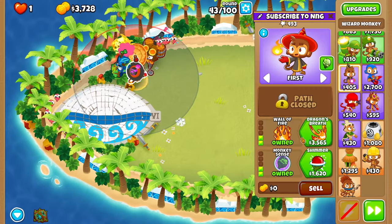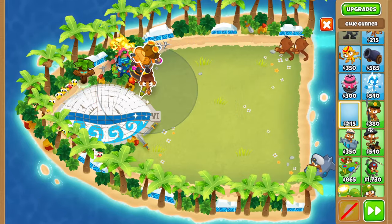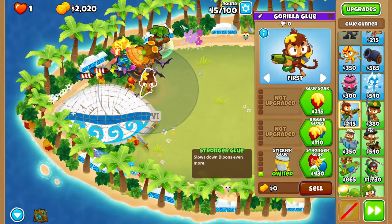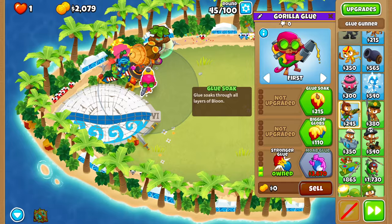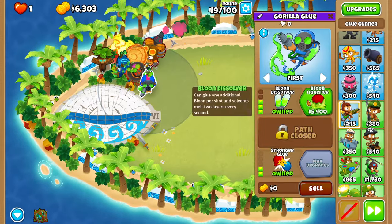Get Dragon's Breath for the ninja. Then buy a glue gunner behind the wizard and go two in the bottom path: Stickier Glue and Stronger Glue. Then four in the top path: Glue Soak, Corrosive Glue, Bloon Solver, and Bloon Liquefier.